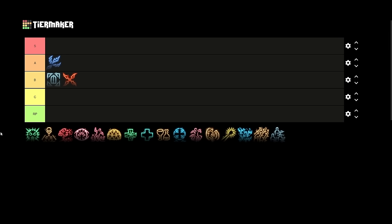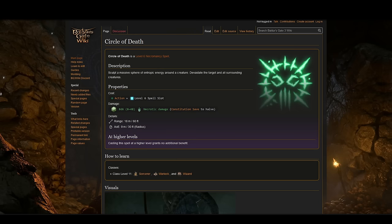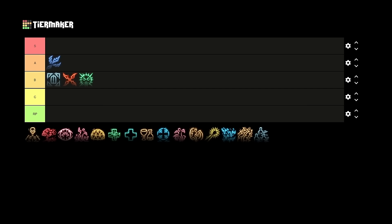Circle of Death is going into B-tier — probably C-tier for its effect alone, but it bumps up because it's a necromancy spell. You cast it on a single enemy target and everyone within nine meters makes a constitution saving throw; on a failure they take 8d6 necrotic damage — basically fireball damage, which isn't great for a third-level spell, much less sixth. However, by act three you can get the Staff of Cherished Necromancy and get free casts of necromancy spells, making it consistently average if you use those free slots. Still really not that good.